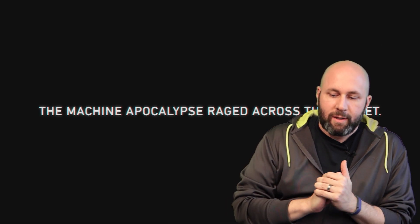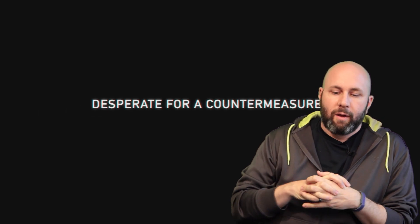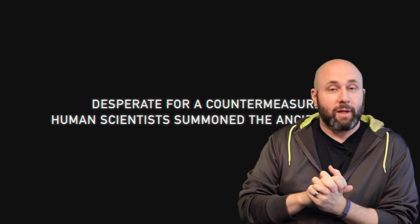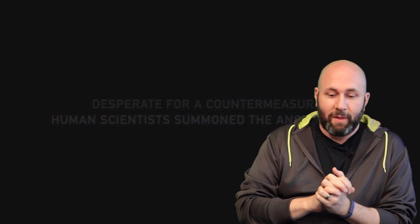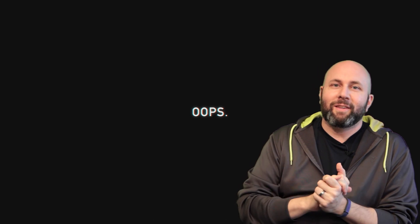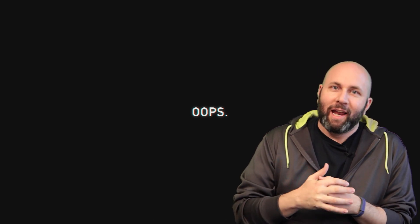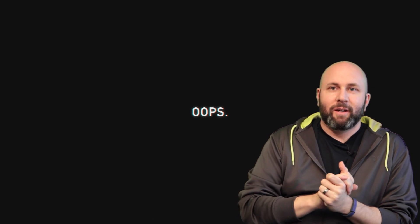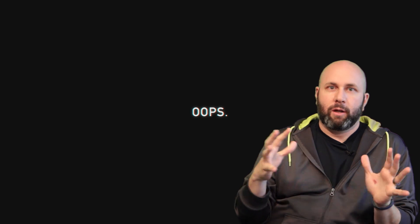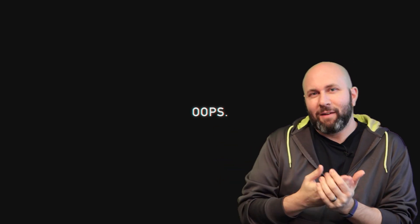We'll start here and you'll see that we talk about the machine apocalypse raging across the planet — desperate for a countermeasure, we summon the Ancient Ones. Human scientists summon the Ancient Ones, actually. And then... oops. What the oops conveys is that the game is not entirely serious. It has a little bit of tongue-in-cheekness. It's not super like, oh my god, the world is ending and everything bad is happening. Yeah, the world is ending, but we're going to have a little fun with it.